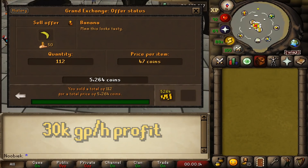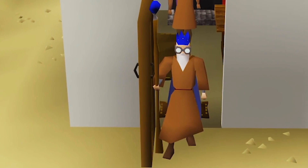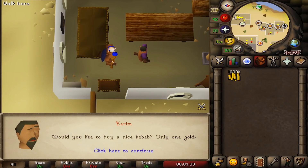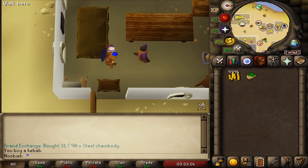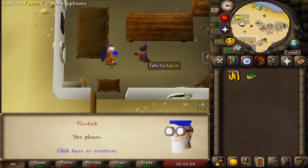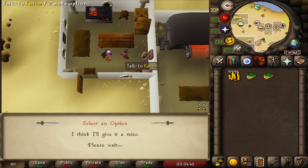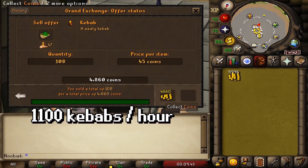Next up is buying kebabs in Al-Kharid. Travel to Al-Kharid where you'll find Kareem's store right next to the bank, then talk to him. Skip the dialogue by pressing spacebar and he'll ask if you want to buy one kebab — choose yes by pressing 2, then press spacebar again. Repeat until your inventory is full and deposit the kebabs at the bank. You can buy around 1,100 kebabs, equaling 45 to 50k GP per hour.